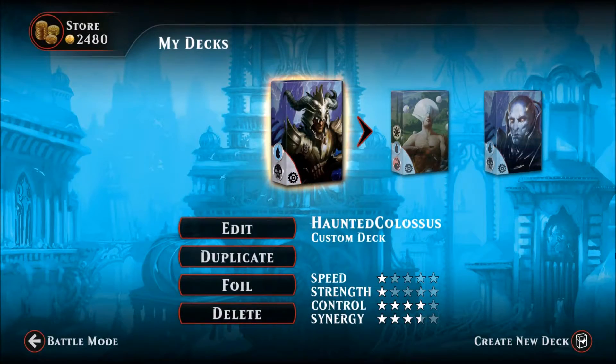Welcome back to Friday Night Magic Duels, the show where I misplay decks created by the community. This week we're looking at a deck called Haunted Colossus, submitted by a fan named Diego Braco. You could call this an artifact ramp deck — it's black and blue, but mostly artifacts.